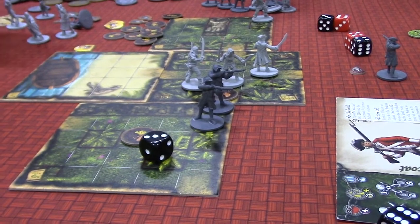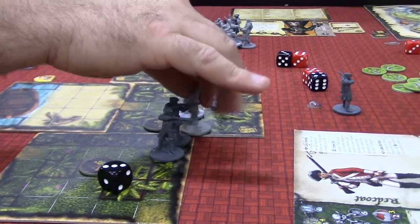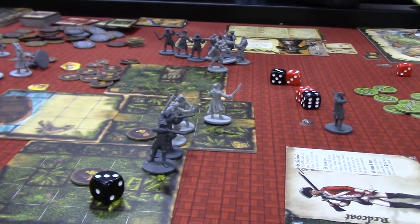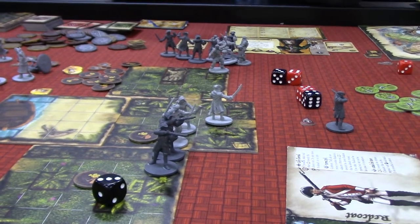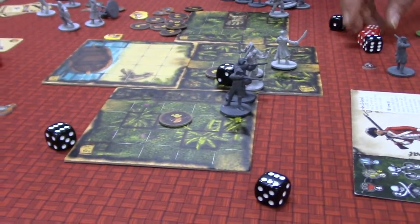And then I can use one of these to get three actions? Yes. So I can go here — spin this. Does that give me three additional? Three additional actions. So I can at least try to attack him twice. So I can attack him now. There he goes. Oh, that's fantastic.